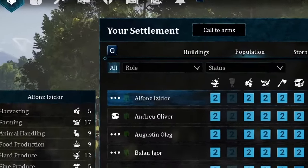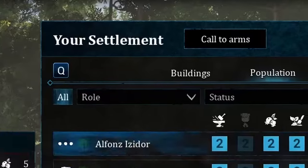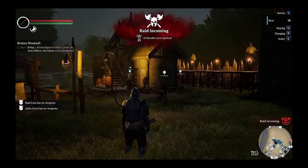Then when the raid comes, you can just go to your settlement tab and hit call to arms and they will get ready to fight.